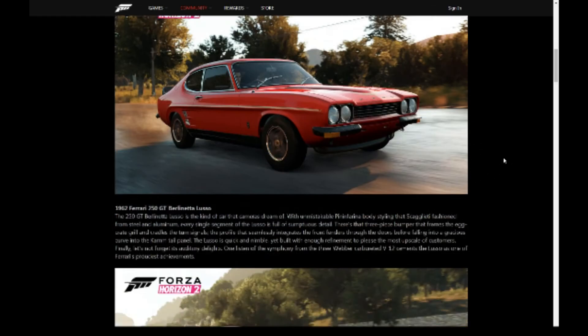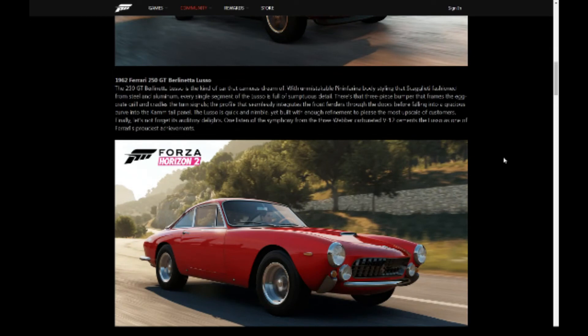Next up we've got the Ferrari GT Balentia Lusa, which looks pretty cool — another Ferrari. It looks a little bit like the Dina, I think it is, but yeah that's pretty sweet.